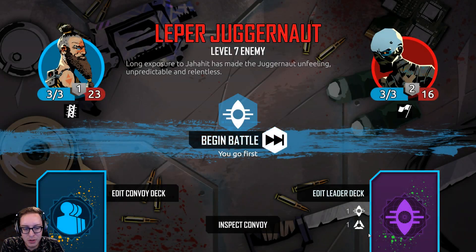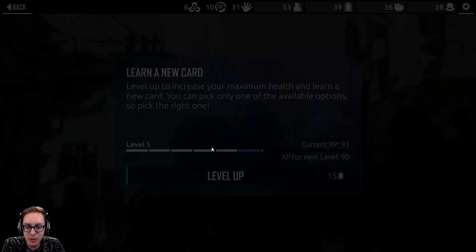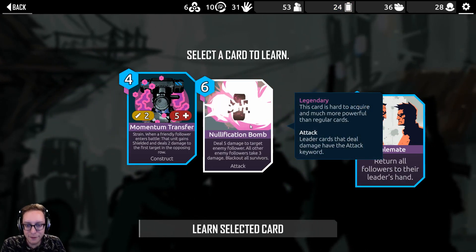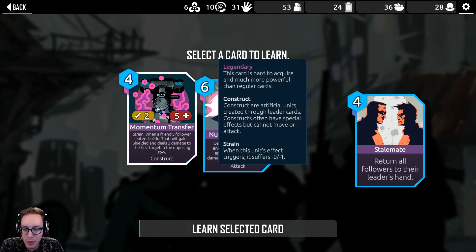We have to fight — we can't lose 20 batteries. This level up is looking better and better, let's do it now. It only costs 15. Deal 5 to target enemy follower, all other enemy followers take 3 damage, black out all survivors. That's probably the choice. But what's this?